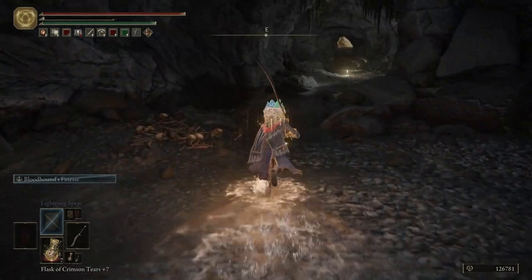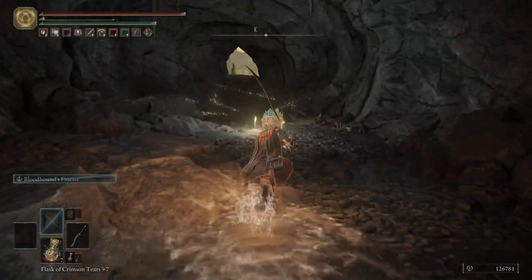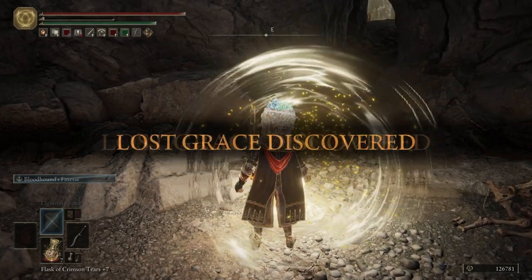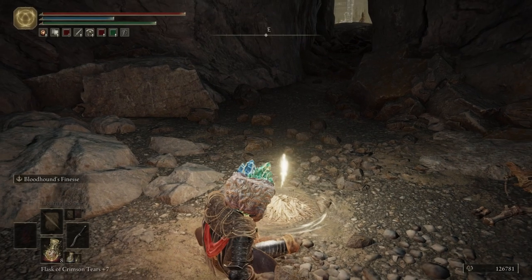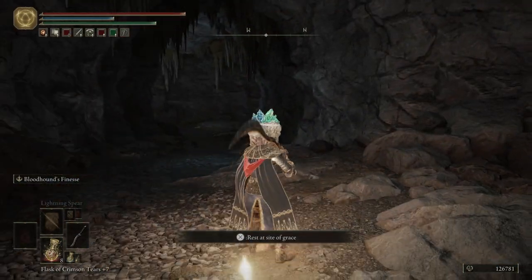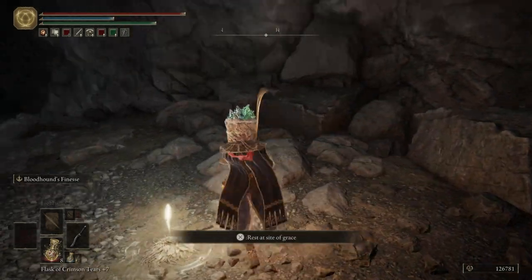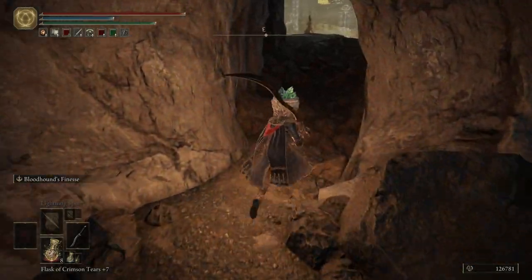We're going to come over to this grace and rest at it. If you do not rest at this grace you're not going to be able to fast travel out of here, so keep that in mind. By the way, you can farm that budding cave moss if you need it for crafting — just sit at this grace, go back over there, and farm it up until you feel like you have enough.